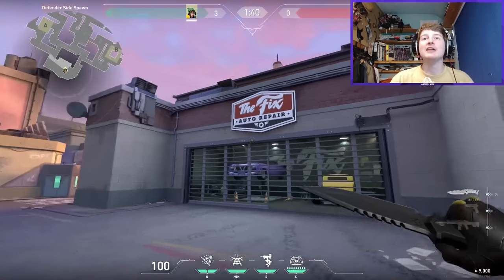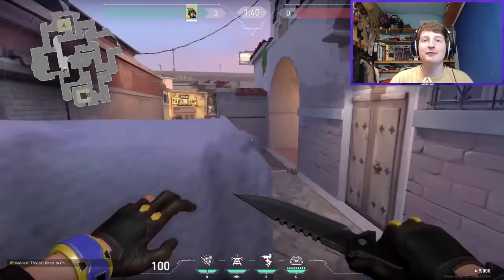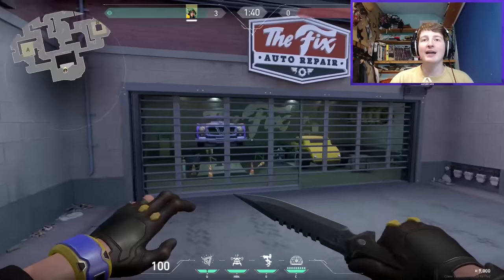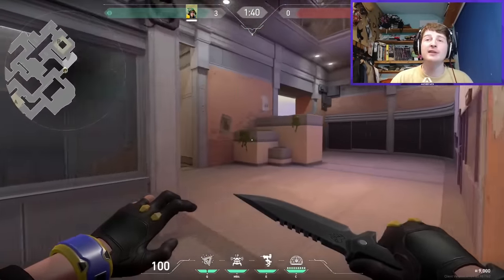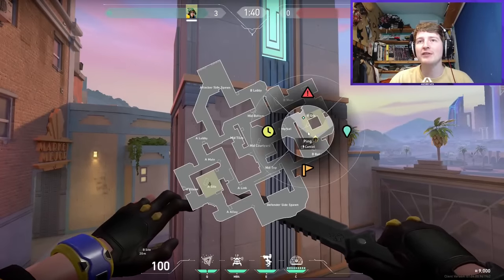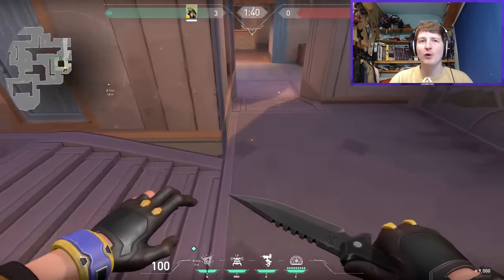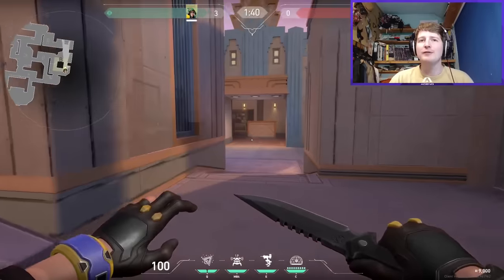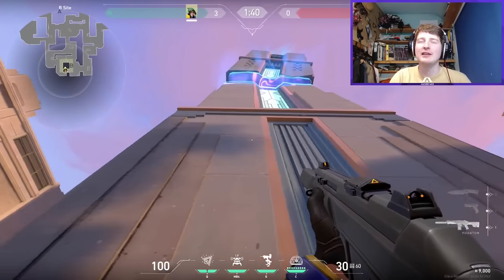Today we're taking a look at the new map Sunset — these are very first impressions. I've quickly gone around the map so I'll be discovering things as we go. Here's Defender Spawn with some nice cars. We'll start over towards B site because it's very interesting — you've got this massive tower right in the middle of the site, and you can plant all around it on the outside as attackers.